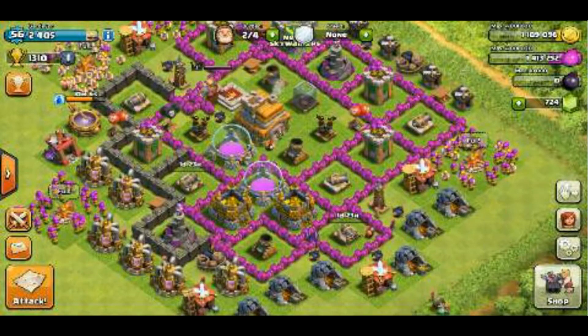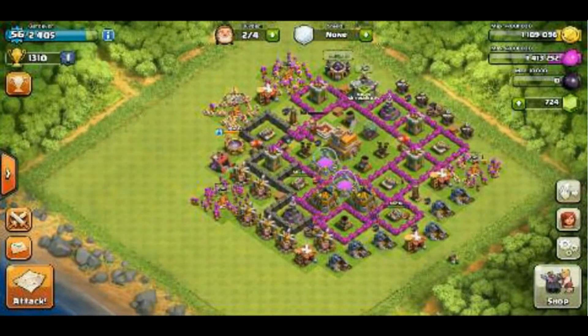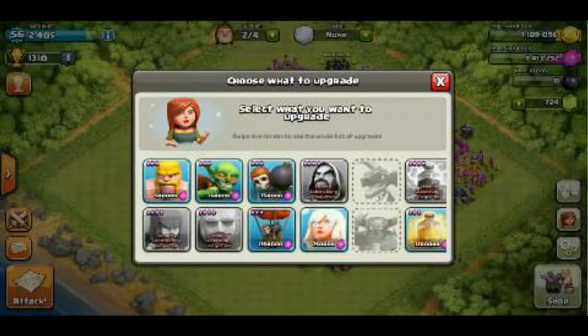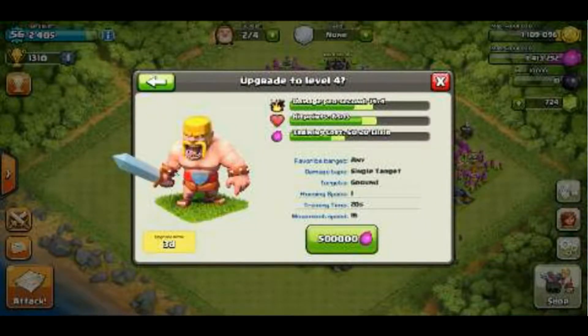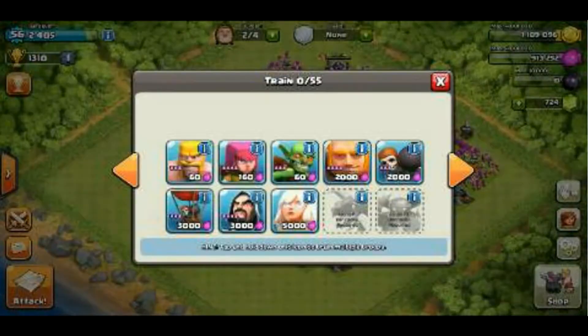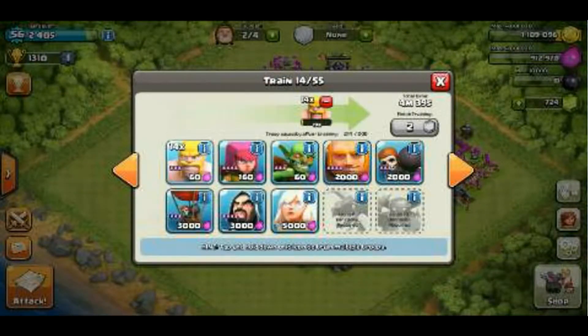Let's start our two other cannons and we're going to be attacking now for some loot. Let's start our Barbarians — we completed the Giants. Since I'm using barge, we should do our Barbarians. Let's make some troops and train them, getting the archers ready.